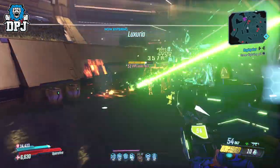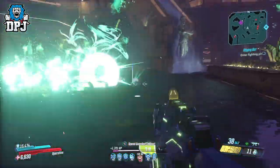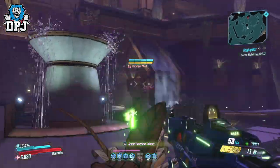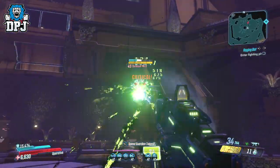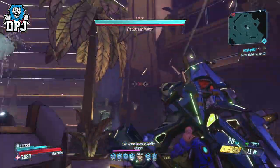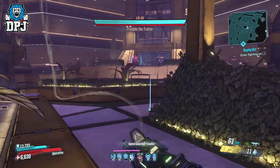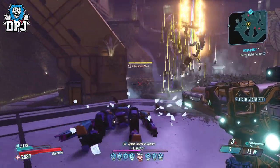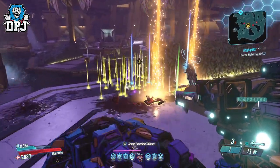Now if he hasn't spawned in, simply kill a few robots and then he will spawn. Then just kill him — once you have killed him he drops many legendaries — and then all you have to do is fast travel back to the start and run back here.